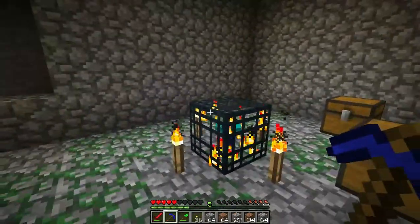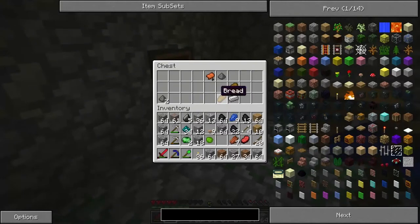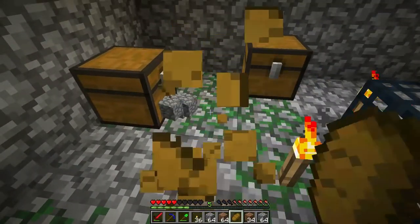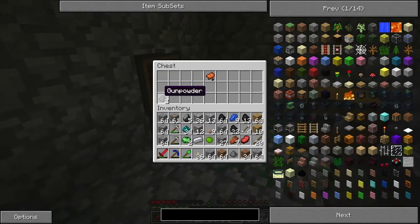One of the nice things about dungeons is that there are chests and they have some useful stuff in them. I've got some bread here, which is good because I was getting pretty close to starving, so I'm going to eat that now. We've got gunpowder, useful later for TNT. And saddles, which I'll show you what those are for sometime later, but we will grab those.